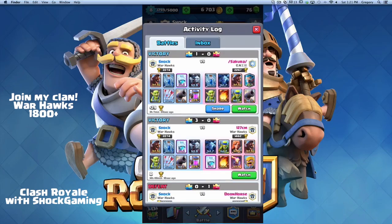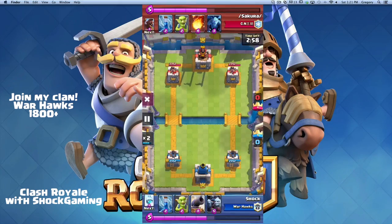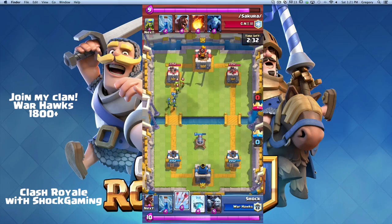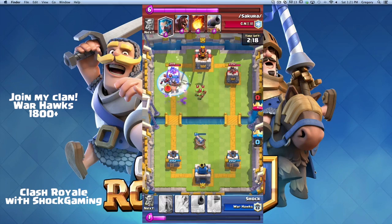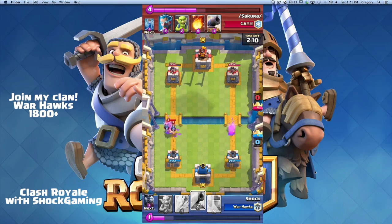Now we're going to watch through these battles and go in depth with our analysis. This is a terrible starting hand — goblin, zap, minion horde, and cannon — so I have nothing else to do but put my cannon down and cycle back. I use my goblins, he uses his goblins, and then I freeze too early — that was a bad mistake.